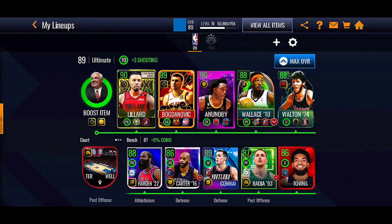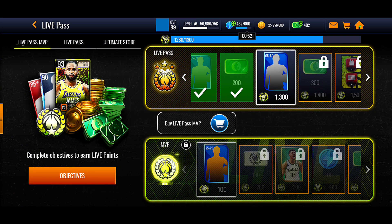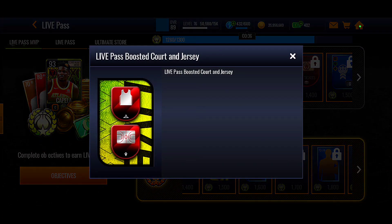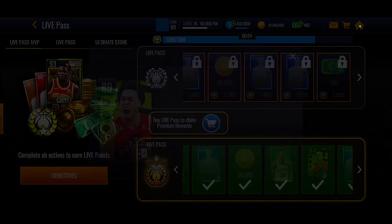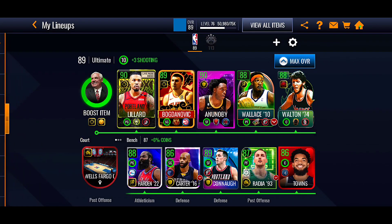I already have a 90 overall Damian Lillard. I bought the Live Pass for this one, so I'm going to get a 93 overall Clint Capella. I didn't even know Clint Capella was 93 overall — so LeBron is a 93 and Clint Capella is a 93, that's crazy. I already got the 89 overall Scotty Barnes. There's also an 88 overall Jaylen Brunson, but I'm probably going to sell him since he has no boost for my bench players. I already have an 88 overall James Harden with the athleticism boost, so I don't need Jaylen Brunson.